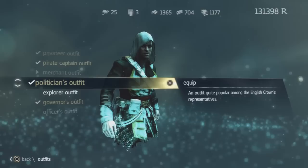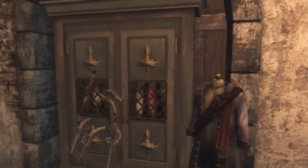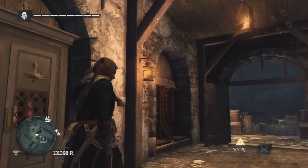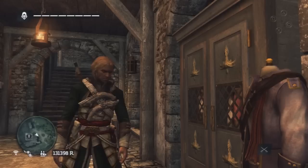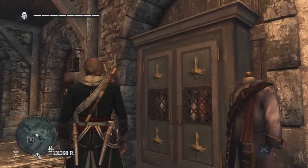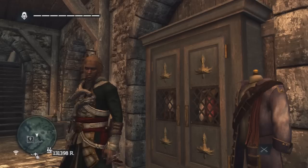Politician's outfit — this is the most expensive and the last outfit you can actually purchase, with no other requirements apart from having the money. This is obviously quite a bit different compared to the original one. It's got a pocket — that's the main notable difference, as well as the pattern.